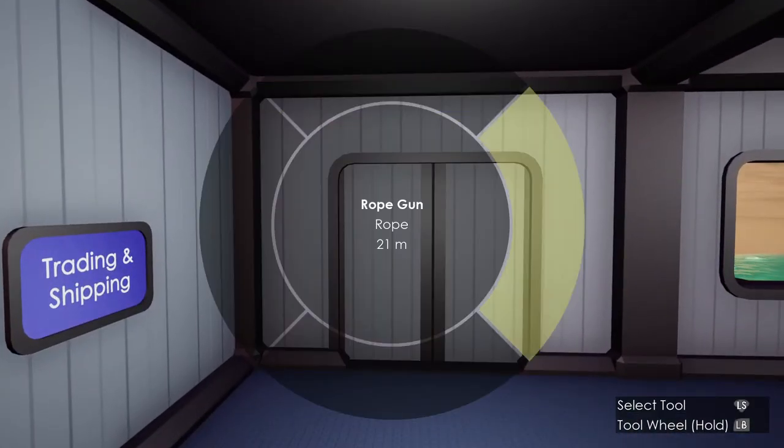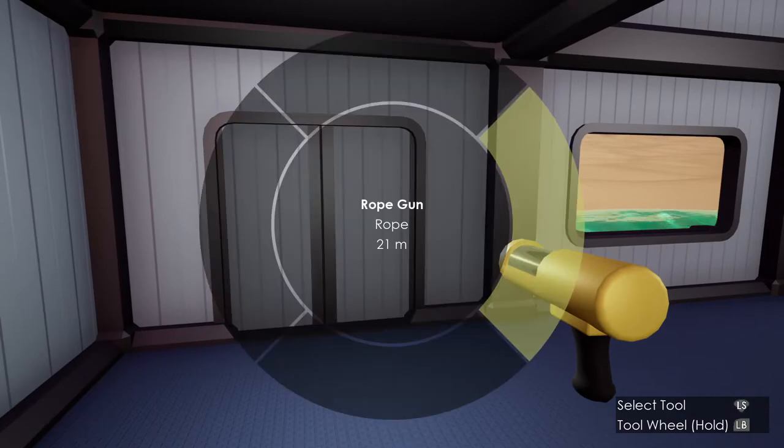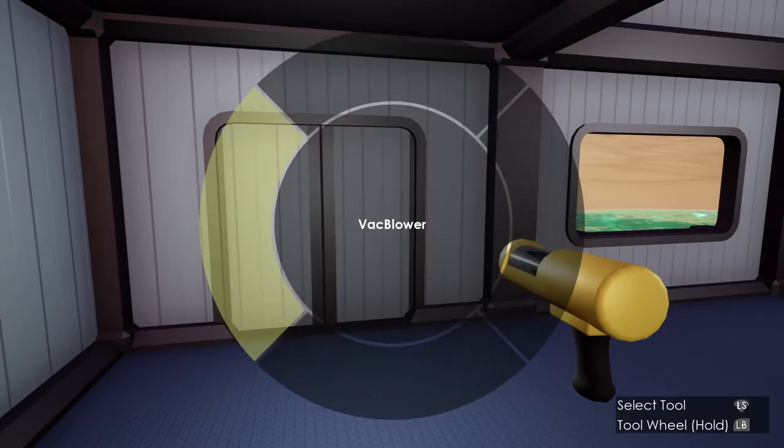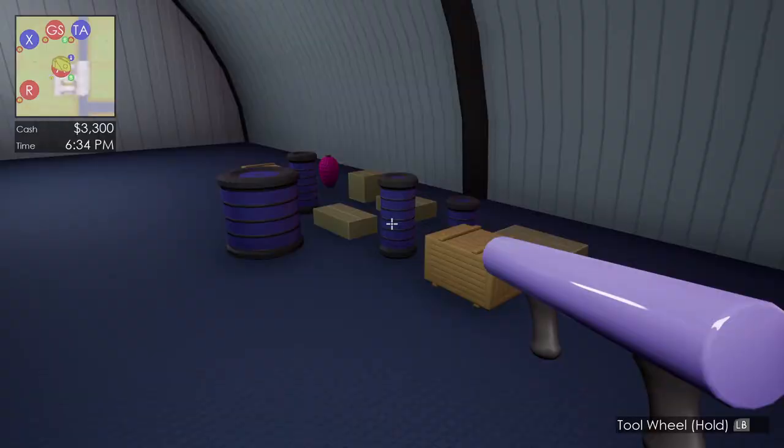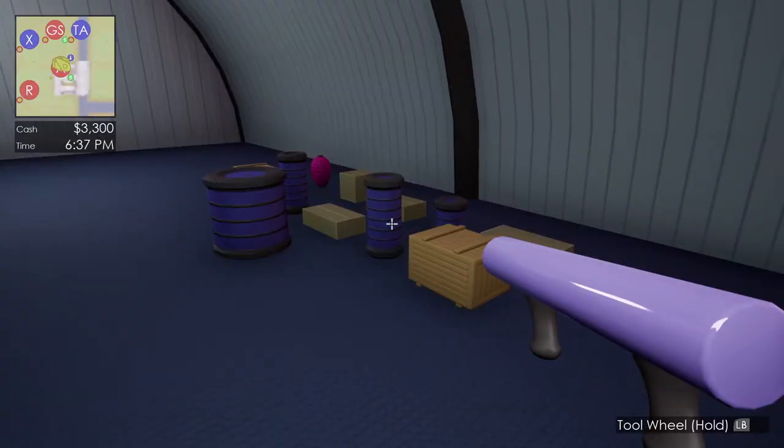From my radial menu, I can choose my rope gun, muscle gun, or vac blower. The vac blower, as the name suggests, is a combination blower and vacuum.